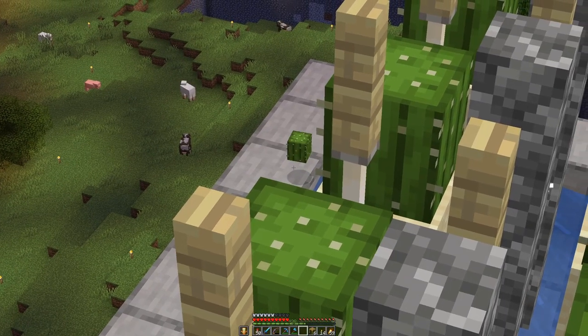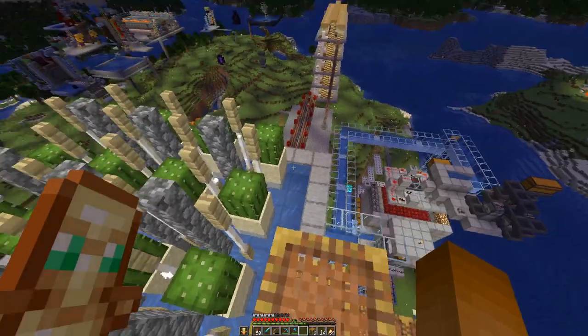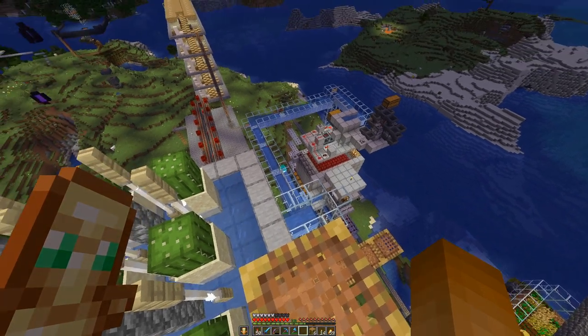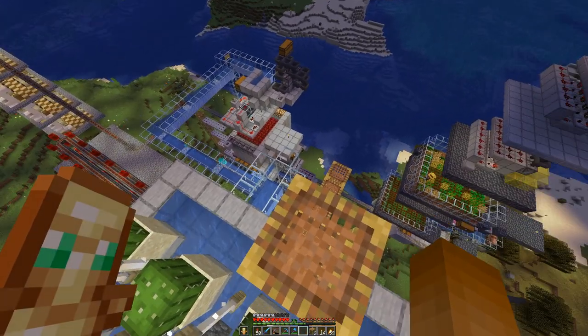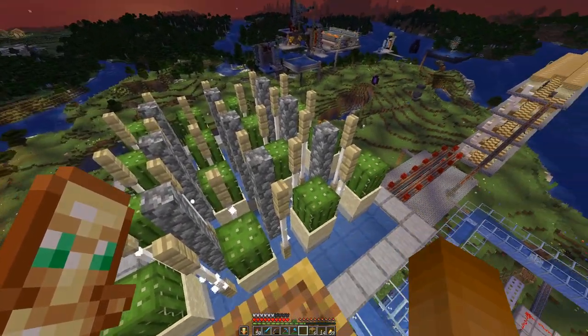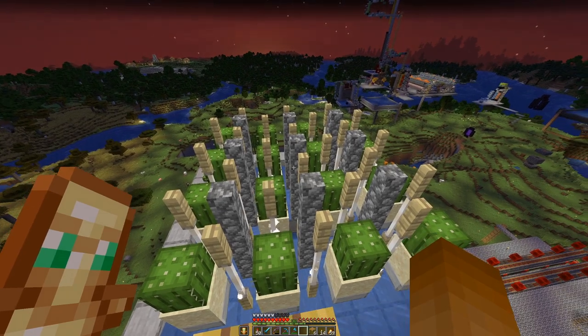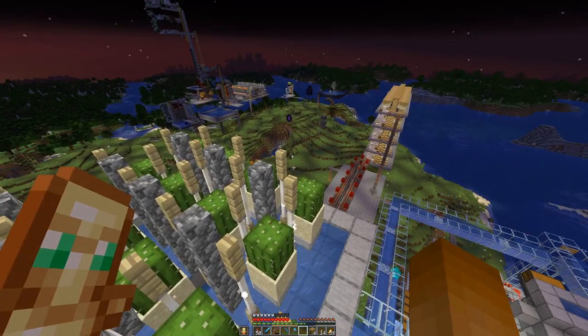We also need a wall around, because as you can see, cactus can land on the edge and despawn. I already hooked up the water stream and the sorting system down below, so I'll just build up a few more layers and call it a day.